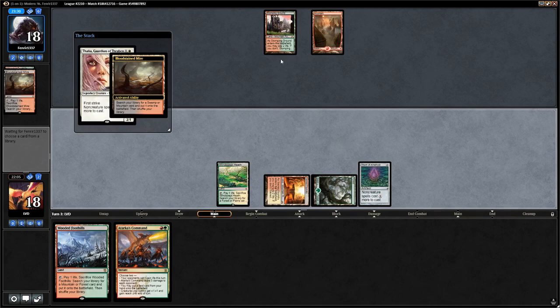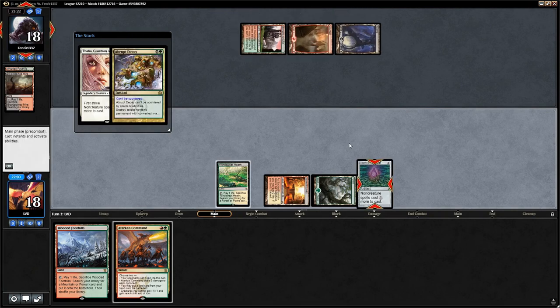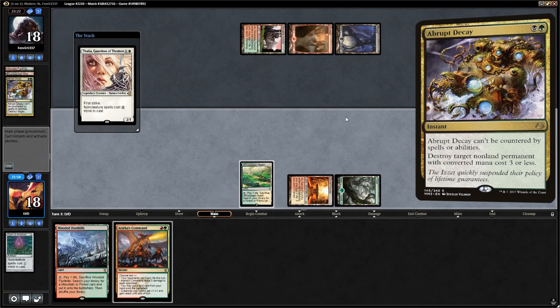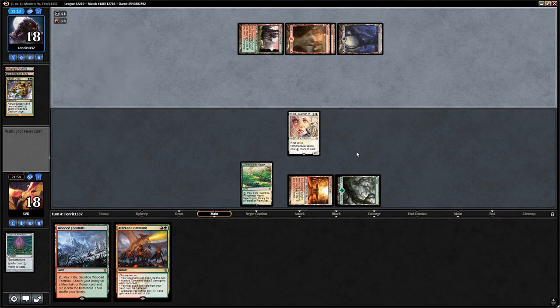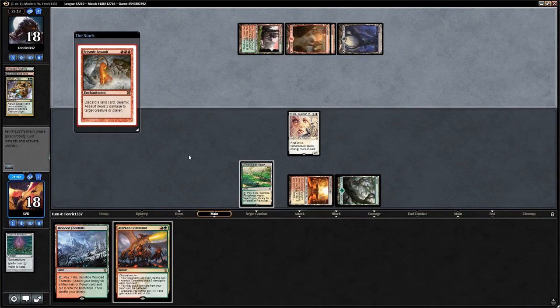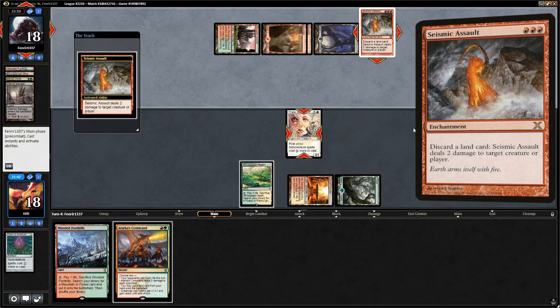The opponent plays a Seismic Assault for 4 mana — they can discard lands to deal damage to our creatures, and they immediately target our Thalia. Can't do anything about that. Burning Tree Emissary is not a great draw since it just dies to one Seismic Assault activation, but we still have to play it and keep Atarka's Command in hand. We can use Atarka's Command to give Burning Tree +1/+1 in response to a Seismic Assault activation.